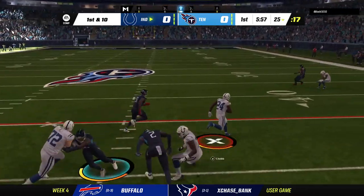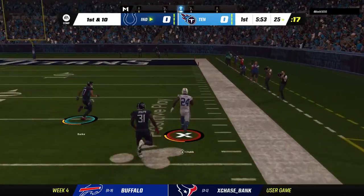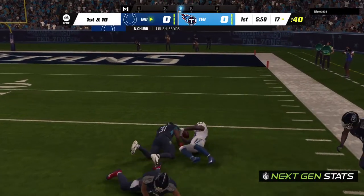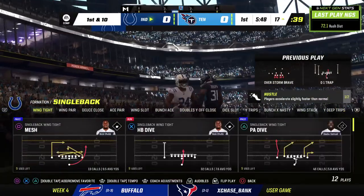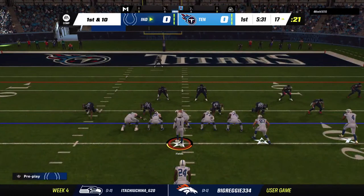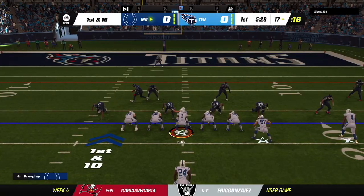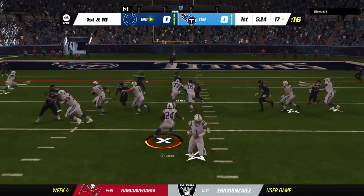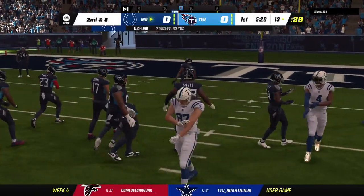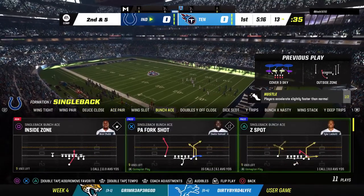They start on the ground with Nick Chubb, and he finds some space — all the way down to the 17-yard line. A huge play right off the bat, 58 yards, a real field flipper. All of a sudden they've got a first down in the red zone. Again it's Chubb, and they'll bring him down at the 13-yard line. Five yards on the carry, good pickup on first down.